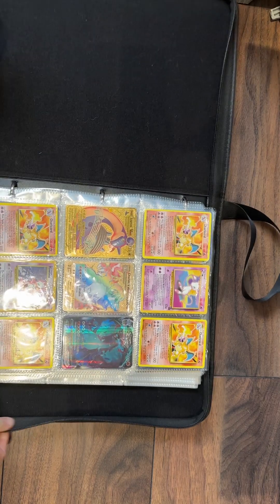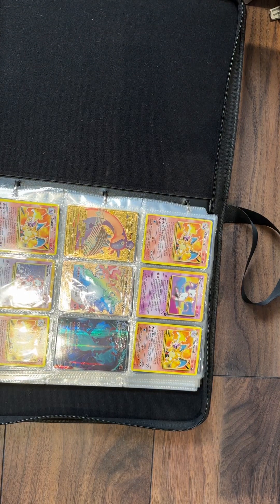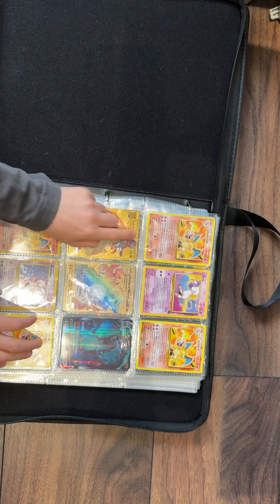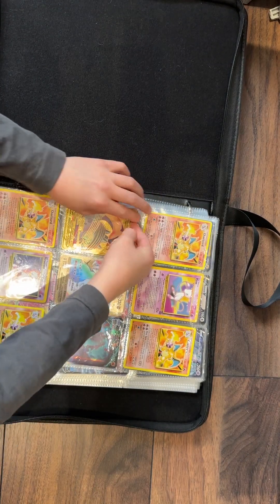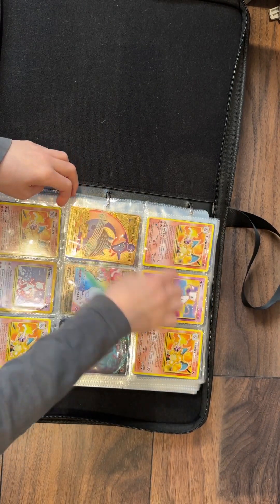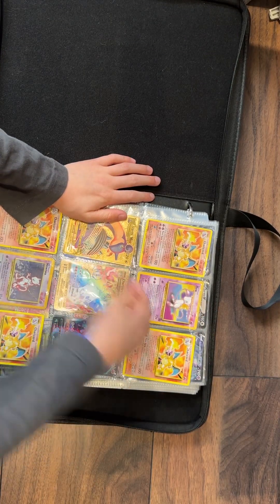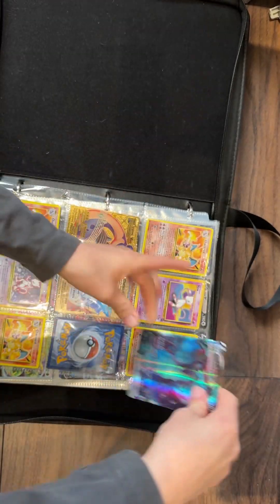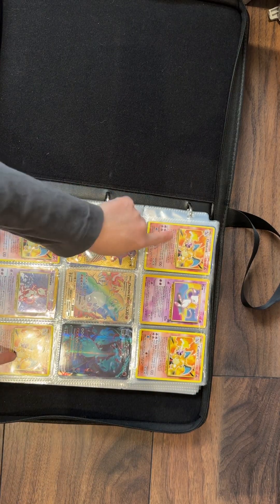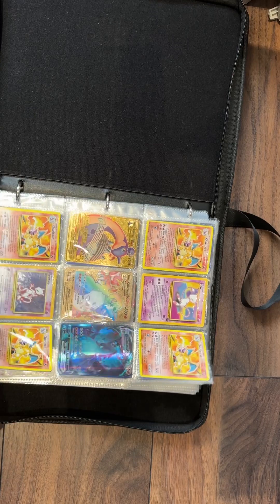So this is basically the good card section. We've got Lapras V-Max golden, Charizard V-Max golden. Here's the Lapras one and I have to put a case on my gold one. Charizard, and then blue Charizard, dragon V-Max. Charizard, new Charizard — I think this one is worth 50 pounds, that's worth 50 pounds according to my dad.